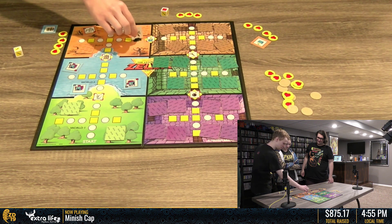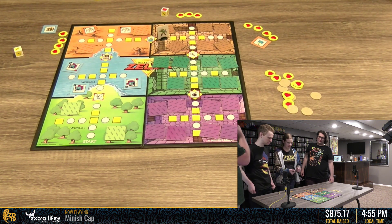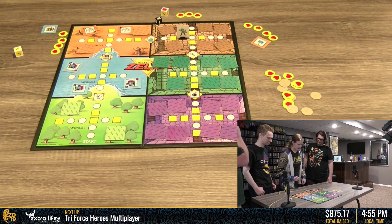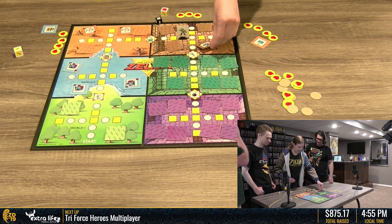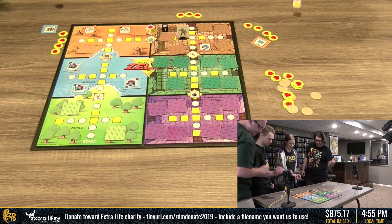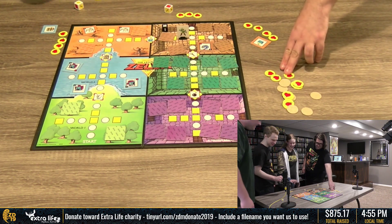Three. Two. There we go. Now we're going to get some tough enemies. A Landmola. Two Landmola. One. There we go. You got it. Hearts. All right.